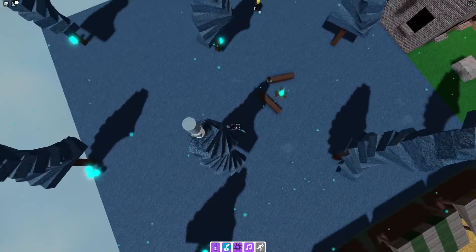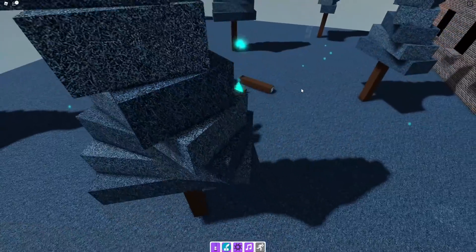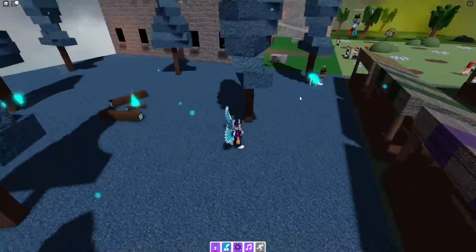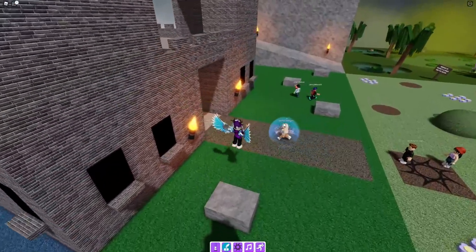Go up there and get that one over there — that's how you get the bluish gray marker. There's no point going up for it again since I already have it. For the next one — the wizard marker — follow me right now. The wizard marker is just in there.